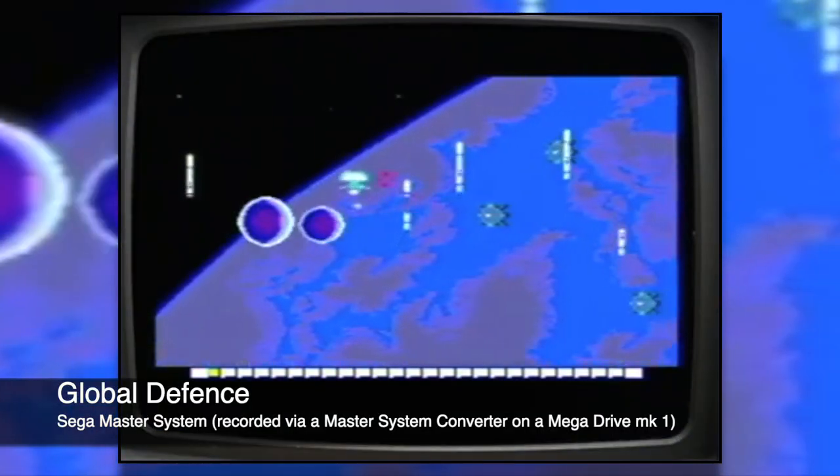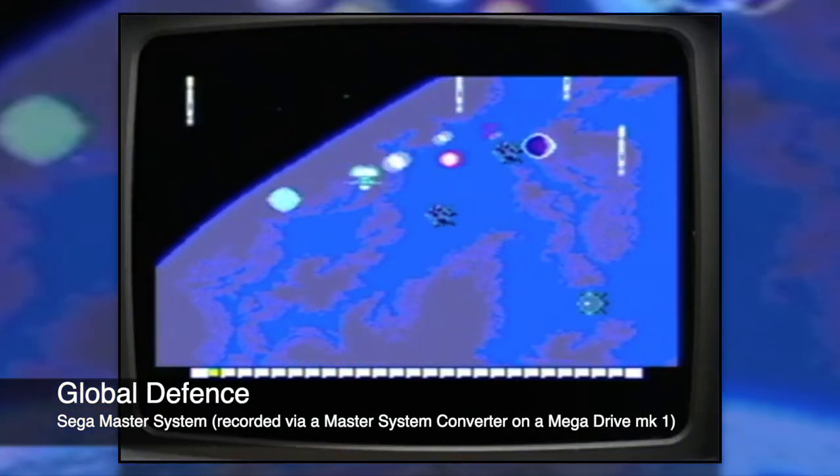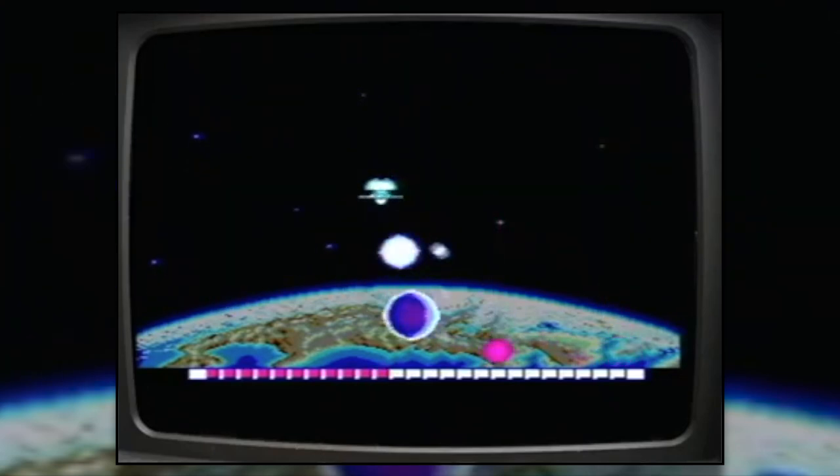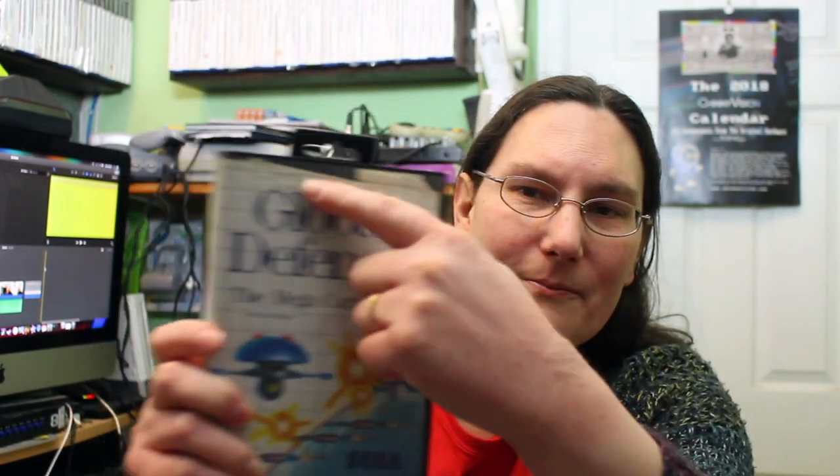The final one is a side-scrolling shooter — Global Defense. This is a weird one: it's a side-scrolling shooter and then it switches to a version of Missile Command, essentially. But it's actually pretty good — I do enjoy playing this one. As you can see, it's not in the best condition. This is one of the reasons why I felt we had to pick these games up when I saw them in the charity shop, because they were going to get further damage if we didn't. So I'm glad I picked them up — that game is good.